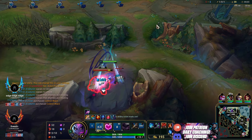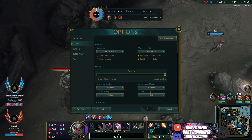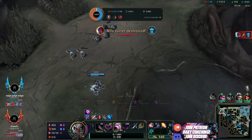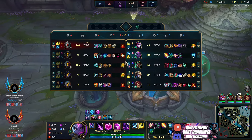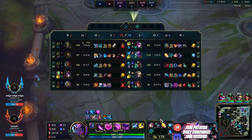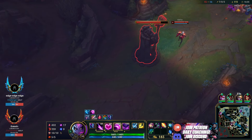We have no Medjay stacks now, so we're a bit sad, but we just got the shutdown on that guy. I could have played a lot better, but I don't even know what happened there — it's fine though. Yone has a Null Magic Mantle, so he's going to be a bit tankier. But we can just look for mid picks. Their team is pretty easy to kill — Kai'Sa and Janna.